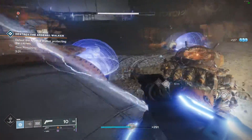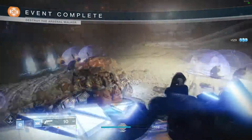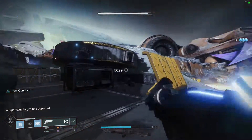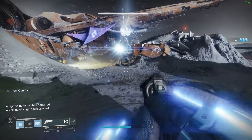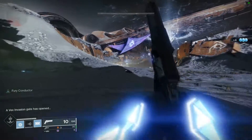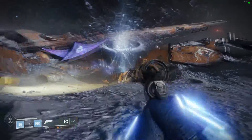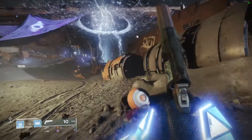Then the magic starts happening. Every time a public event is completed, Vex will start pouring into the zone where you did the public event. When it happens, you can't miss it — there's a sound, a text update in the bottom left, and a huge Vex cloud in the sky. It's really cool.